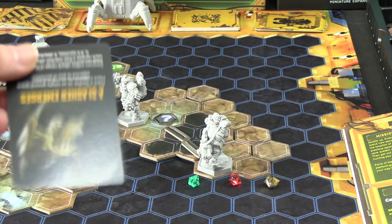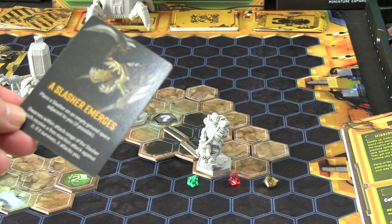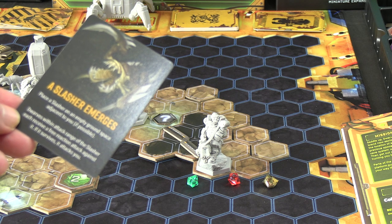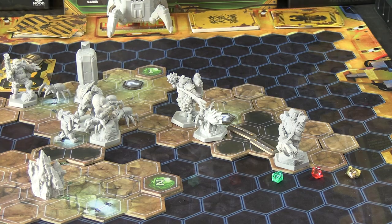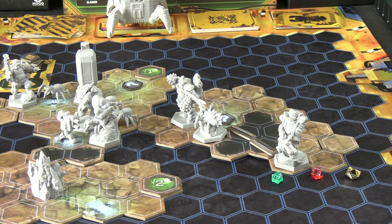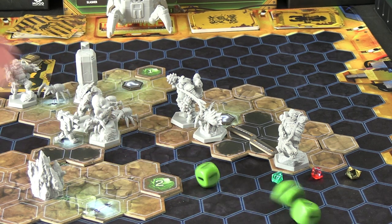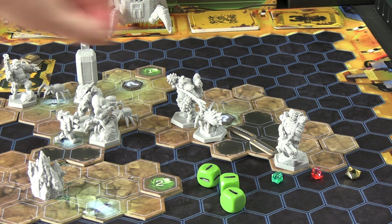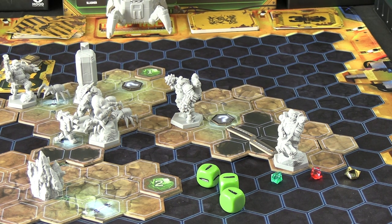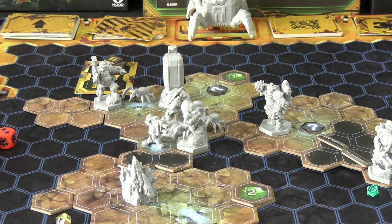The Driller activates and for his first action walks to collect the second-to-last Morkite. He then moves one, two, three and again one, two, three — that's all three actions. His Rock and Stone card is just a mining reroll which doesn't help here. Then the event card comes up — a Slasher emerges adjacent to you. Dwarves within range get a free reaction attack. The Gunner reacts with his minigun — three green dice. Slashers have two health and one resistance to this type, so one success gets subtracted.